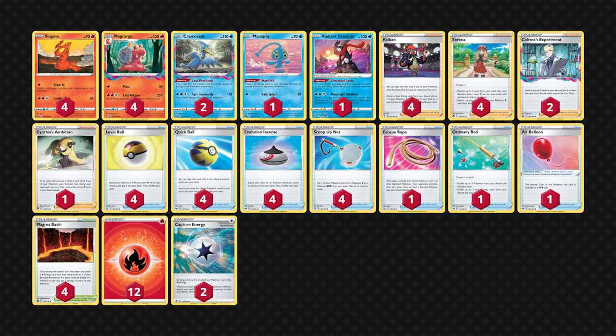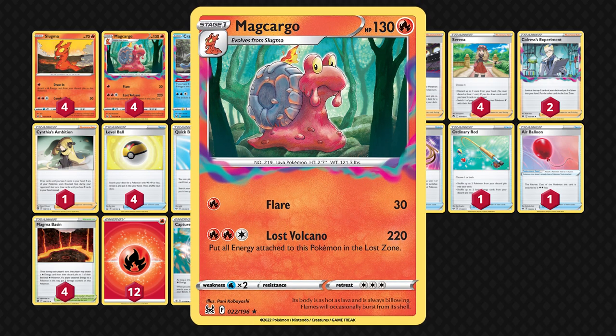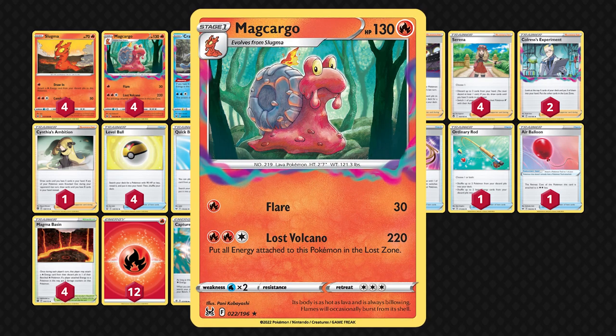This Mikago came out recently — it came out in Lost Origin, so a couple of sets ago now. This Mikago is kind of interesting. The attack, Lost Volcano, does 220 damage for 3 energy.